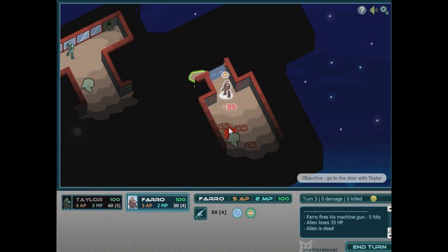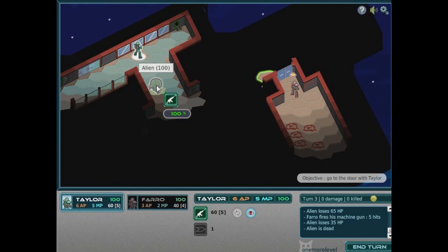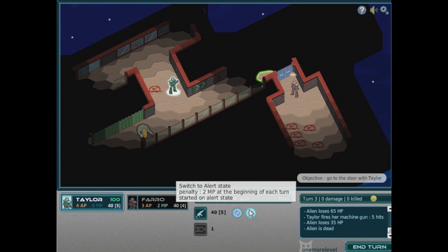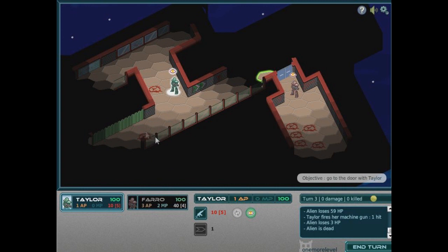Oh my god, there's loads coming for him. Shoot, shoot, shoot. I need to select Taylor — move and then she needs to shoot the hell out of this, then she needs to move. I can do that. Should I put her on alert? Yes, because there's an alien right there. And should I shoot it? I can't — I'm not in range. Oh no, I am. Okay, that's all I can do — end turn.